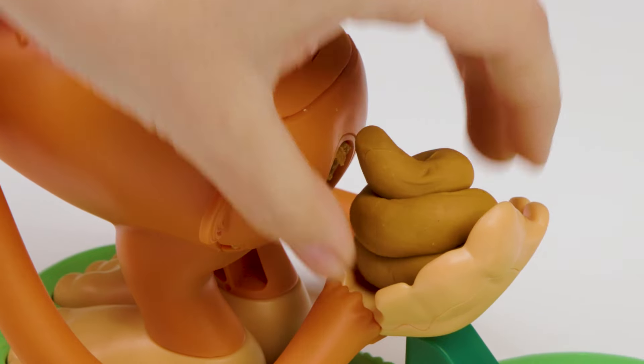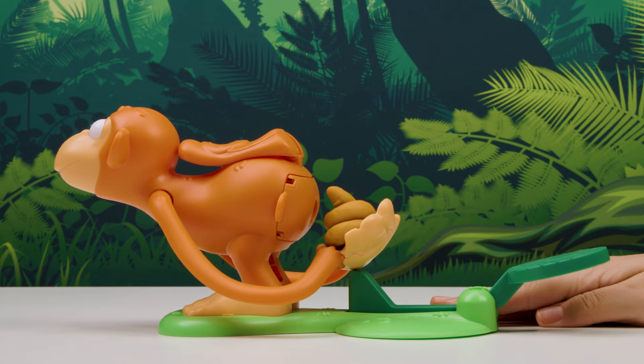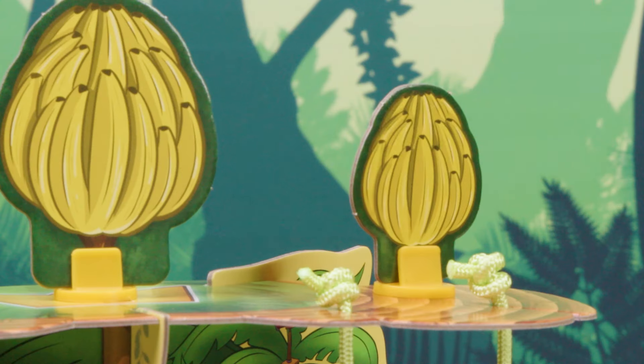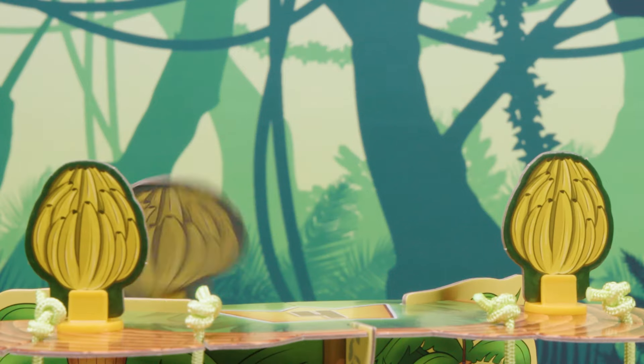When your poo is in place, let it fly! Put one hand on the base to keep it steady, then hit the launcher. Whoa! Look at that poo fly! Nice one! A poo-fect hit.